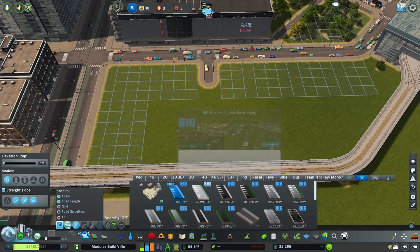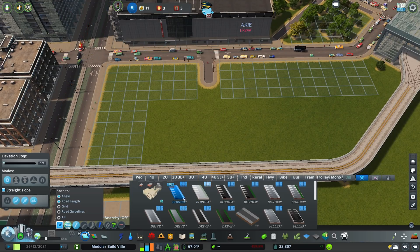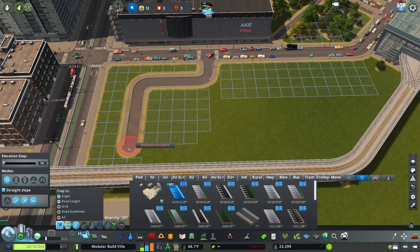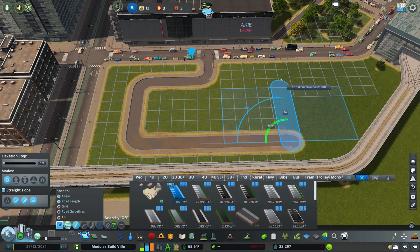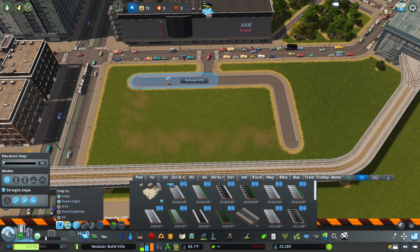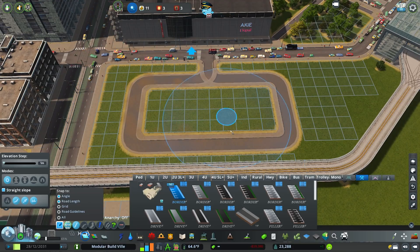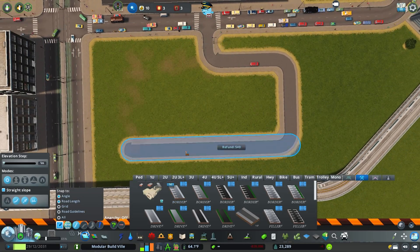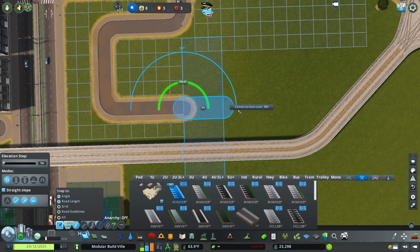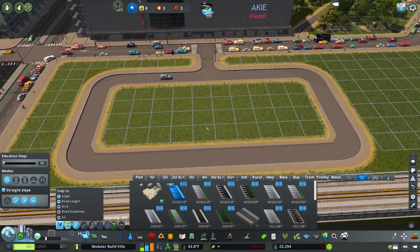Once you have your drive road out, grab a border — there are different variations with a grass verge or black asphalt, but they all function the same. You want to draw in the border roads anti-clockwise, because this is going to leave the sidewalk on the outside of the road. I'll show you what happens if you draw the border road clockwise — so make sure that your border roads are drawn in anti-clockwise, in multiples of three. That gives you a nice border frame.